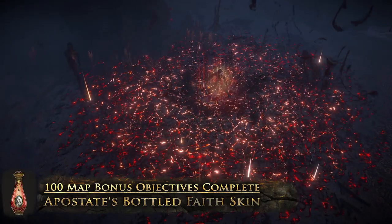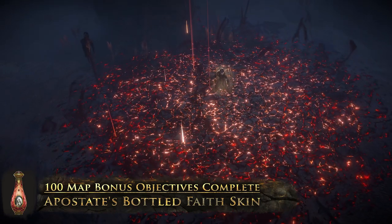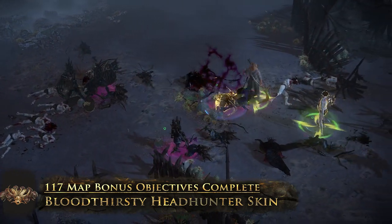The Apostate's Bottled Faith skin drastically changes the flask's consecrated ground effect. When using the Bloodthirsty Headhunter skin, every time you kill a rare monster to steal its abilities, its head explodes violently.